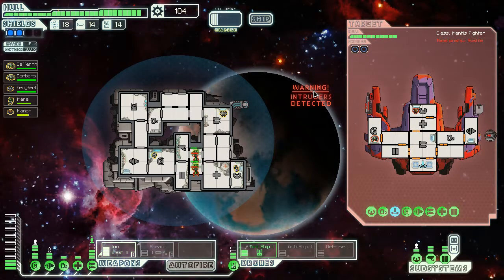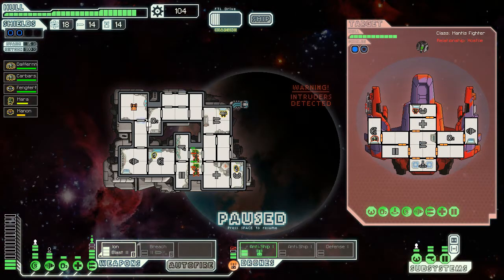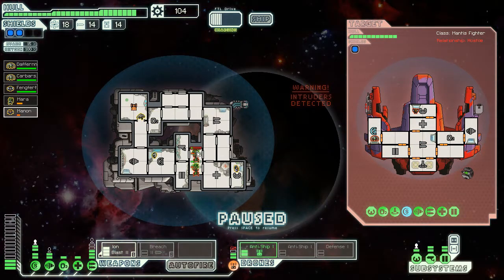Let's knock the weapons down now — that's looking good. I'll iron blast the shields again so they can't get it back up. We took some to the drone — that's not good, not good at all. Your job is to get back on there and repair that, because we really need it. We need the iron cannon as well. You're getting very low on health — get your arse in there.